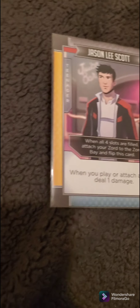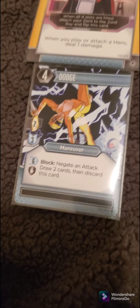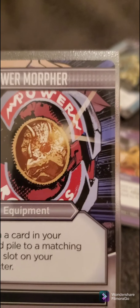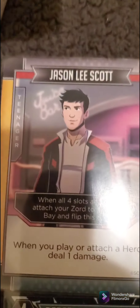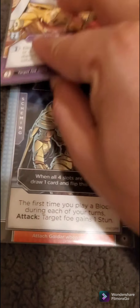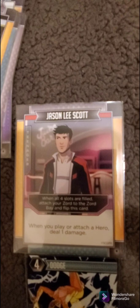Each character has different color sides, which indicate the type of cards they can have attached. We have maneuvers, which are blue or bluish-gray — anything that's a maneuver will go on the bluish-gray slots. Then we have a purple card, which is a villain card. We also have gray cards, which are equipment — they go on any gray slots. Jason has one gray slot; Tommy has two.